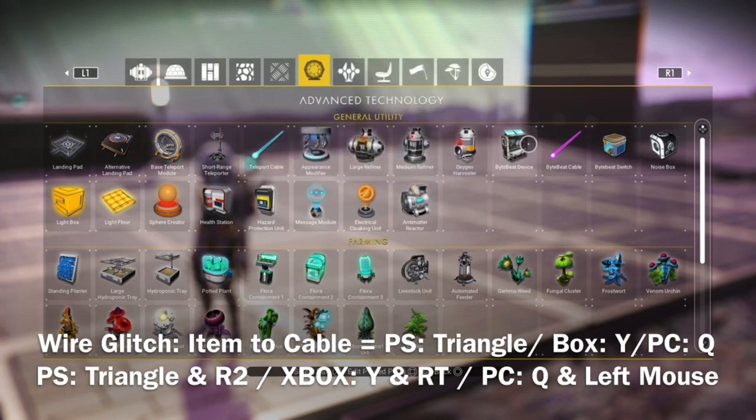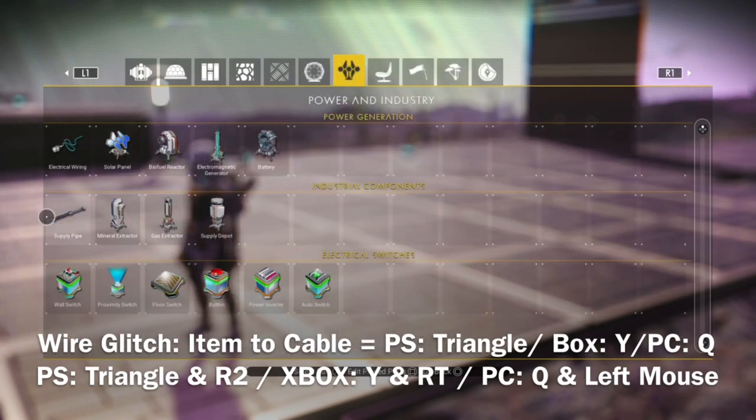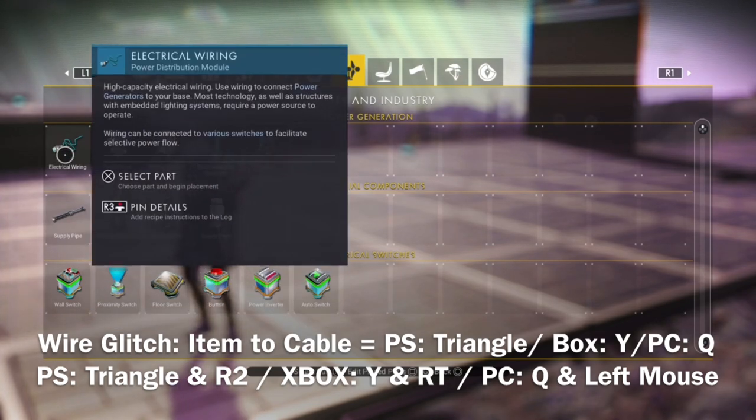If you open your menu, you will find many cables — and even a pipe. But what is of interest to us is the electrical wiring. With this we are going to glitch build.